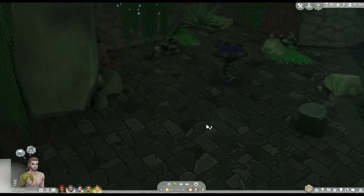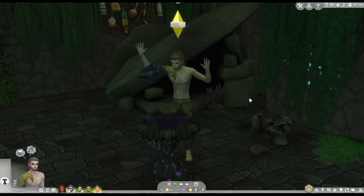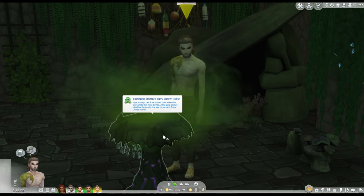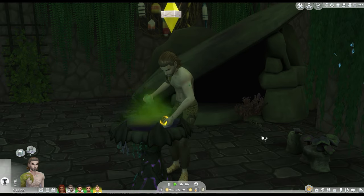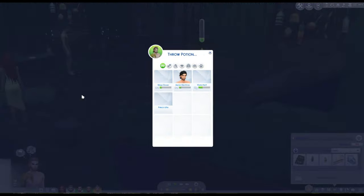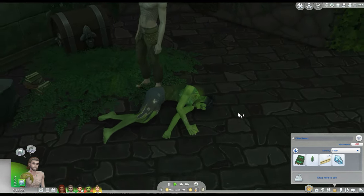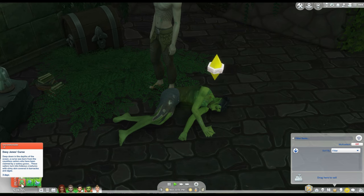As my favorite sea witch says, you can't get something for nothing. So we're going to have to brew something up. Gresham is going to start throwing in his ingredients and mixing up this potion. Now we have the bottled Davy Jones curse, and it will stay in the cauldron until you collect it. We're going to have him bottle up that potion. Now that it's in his inventory, he can take it and throw it at Wade. And now Wade has transformed into this hideous green smelly creature from the ocean — he has a buff that says Davy Jones curse and gives a little bit of background on that.